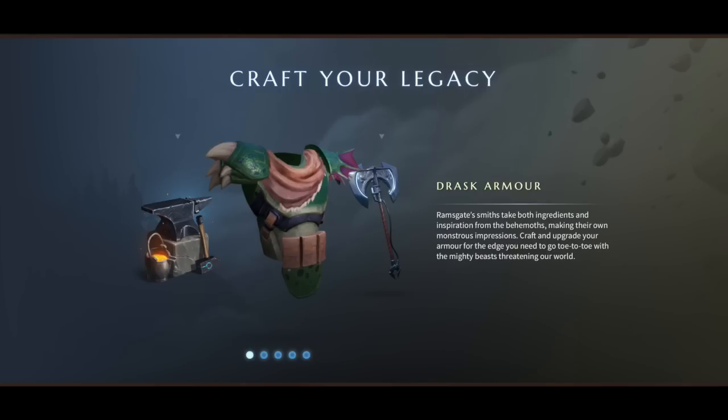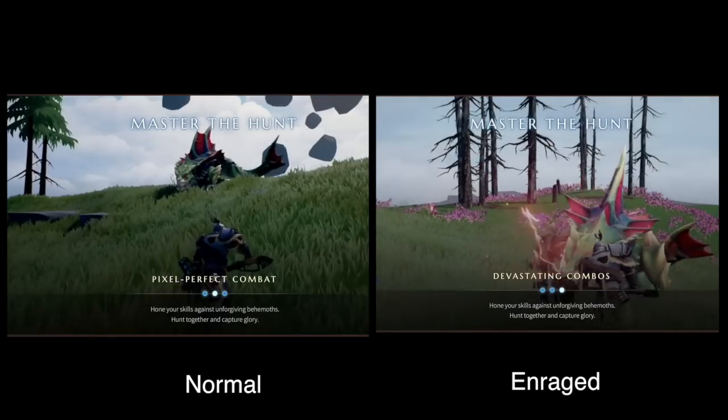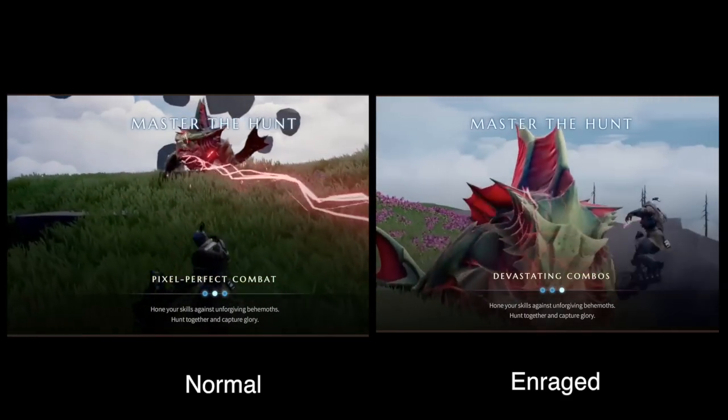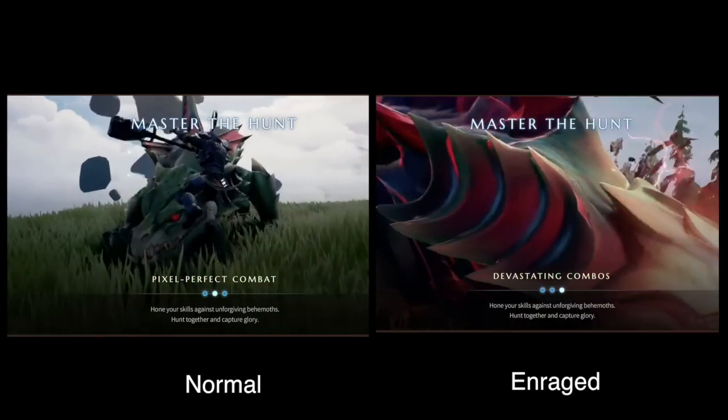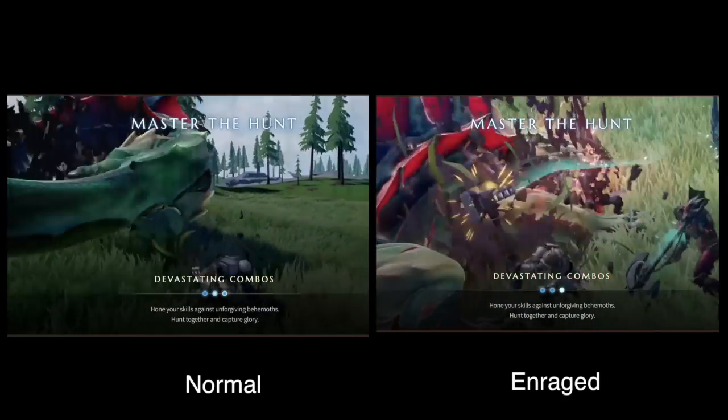Speaking about breaking parts, here's a picture of the behemoth called the Embermane, and it shows which parts on it can be broken. We can see that the tail can be severed and the top horn and the bottom chin horn can be broken. After a period of time, monsters go into an enraged state, making them faster and more deadly, allowing them to draw more Ether energy from the earth to do wild attacks. Here we can see what it looks like visually when they're enraged, with the Ether energy flowing through its body — very cool.